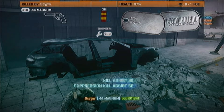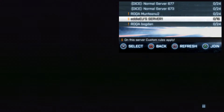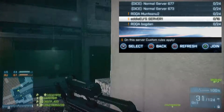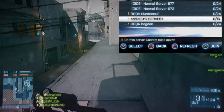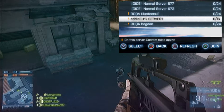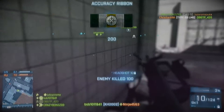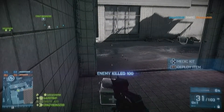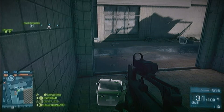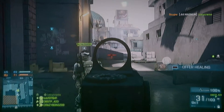They're also adding a symbol for custom servers. I'll put a picture of it up on the screen. They say: we know a lot of you want to know whether a server you're about to join is running extreme custom rules, such as setting the ticket count to max, leading to marathon games. By adding a symbol in the custom server browser, they make it quicker and easier for you to make an informed decision on where to join and where not to.